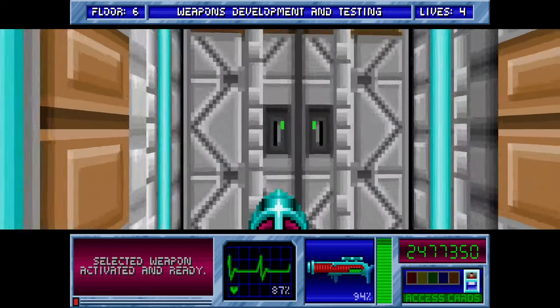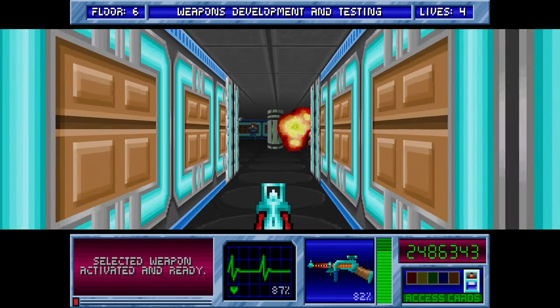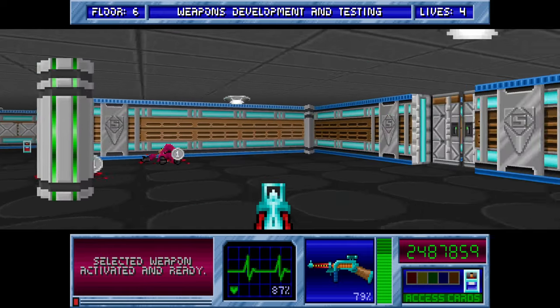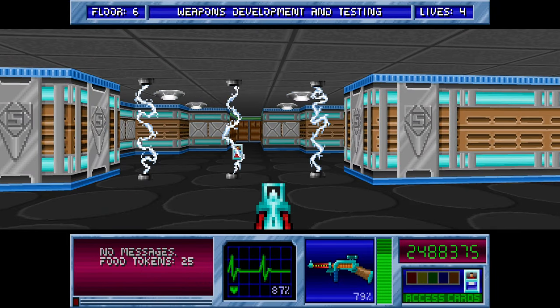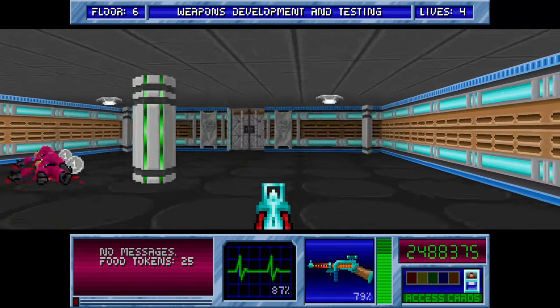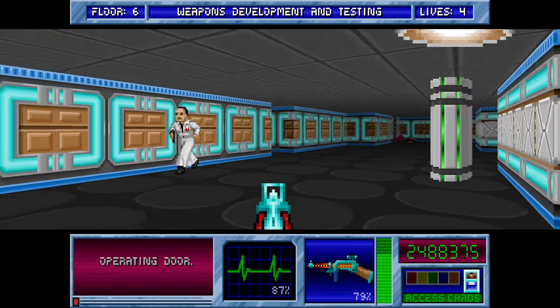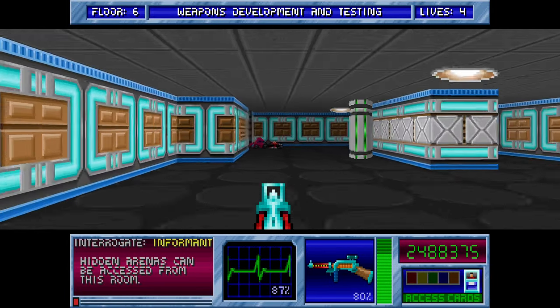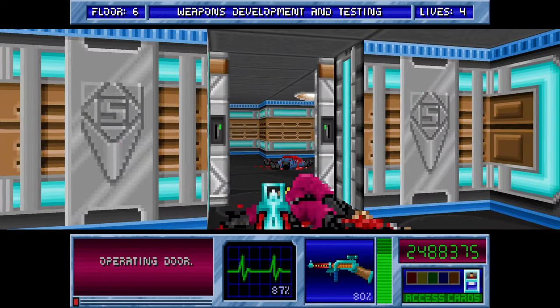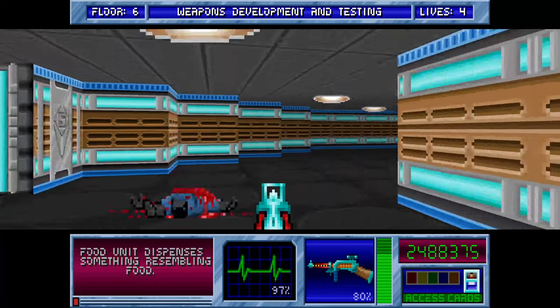We're going to go check out the room in here. So before — last time we found the red key was there, but I've got no idea how to get to it. Some sort of path over there. I'll get one piece of health.